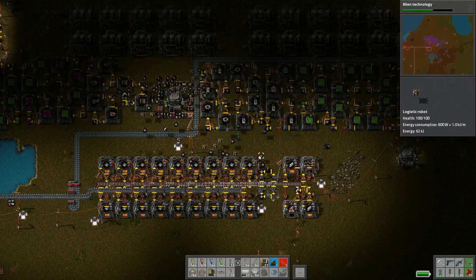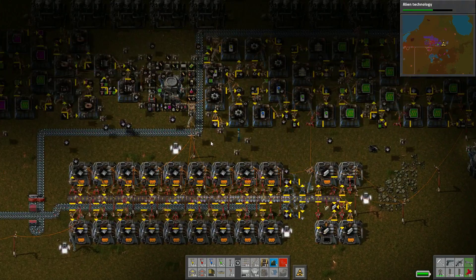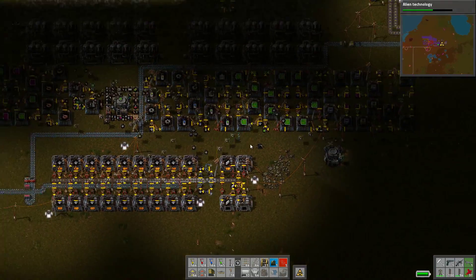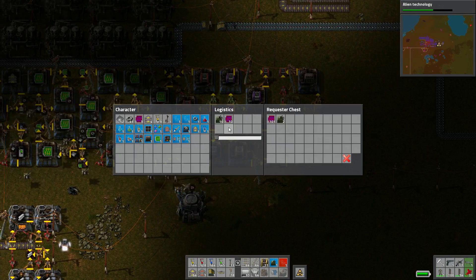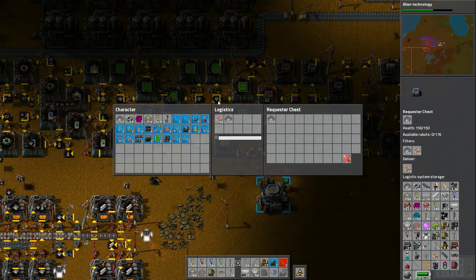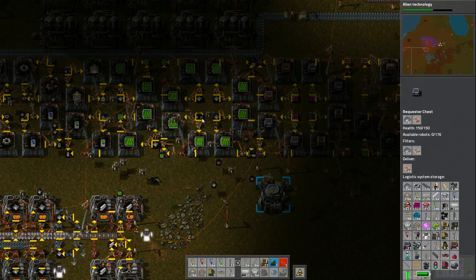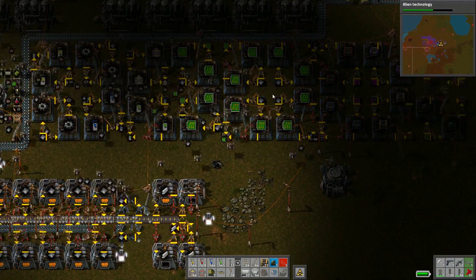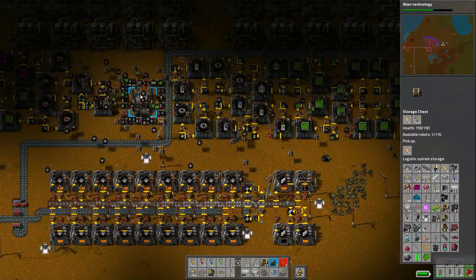What are you guys working on right now? You're supposed to be flying things to me. They're probably trying to load all of these things up with insane amounts of storage, because I programmed them all with hundreds. It's trying to load 100 iron into each thing, which is fine. Copper coil needs to get moved.